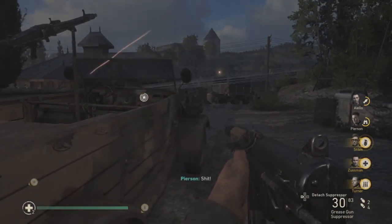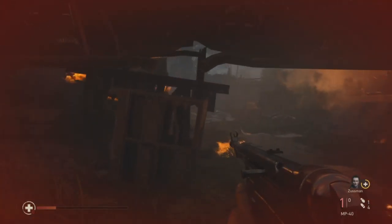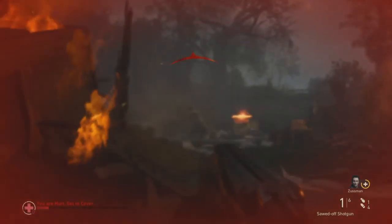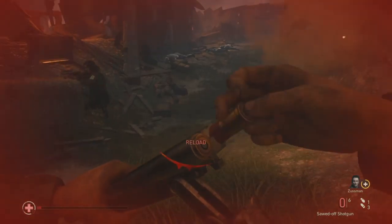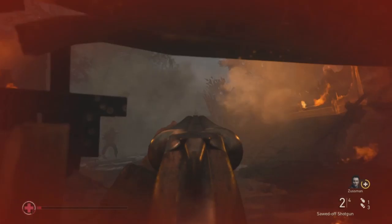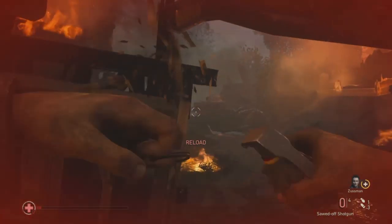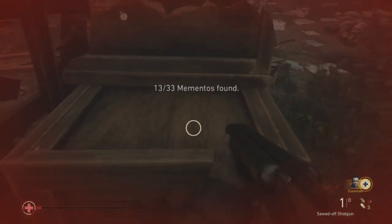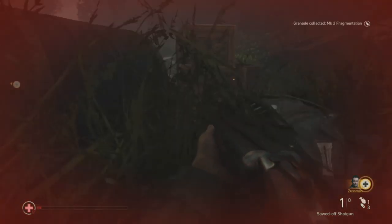Now you go through the burning rubble of the train to get your third and final memento. You have a firefight here. It's over here on this box — it's a map, a piece of paper on this box — as soon as you come through there. And that does it for this mission.